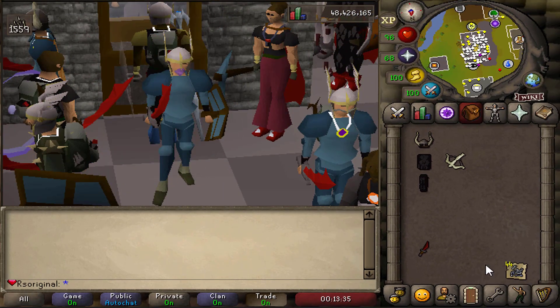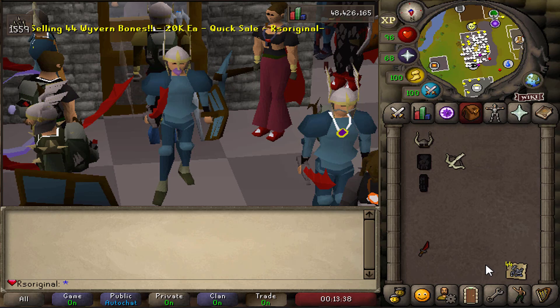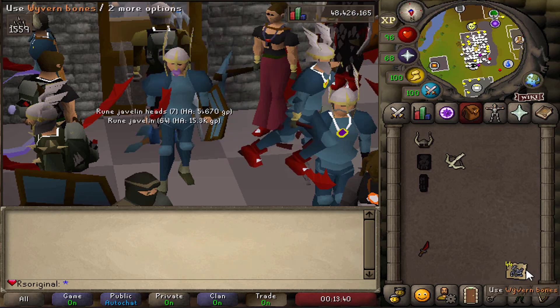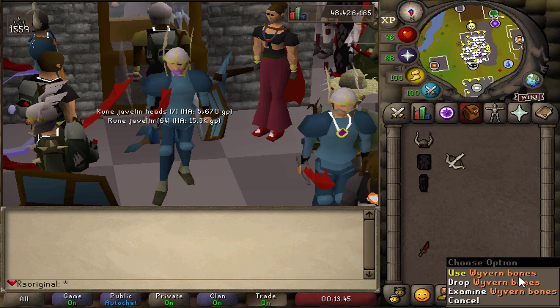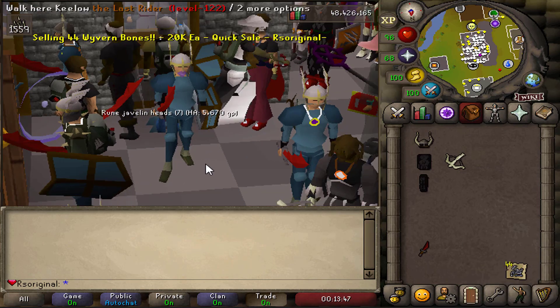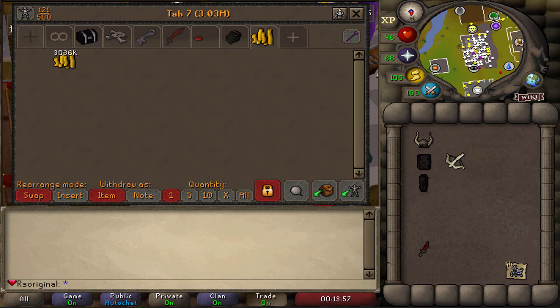I also have 44 Wolverine Bones here. The way I got them is because I was trying to buy them and flip them — I bought them for 10k and they value at around 15 to 20k. If we can't sell them, I'll just go ahead and use them. It's free XP, why not?